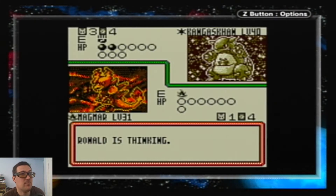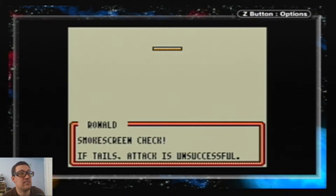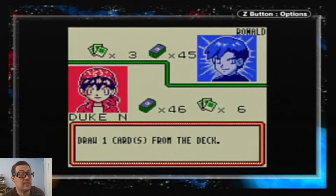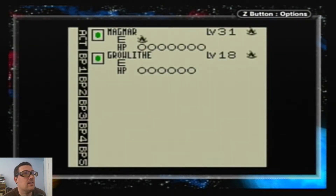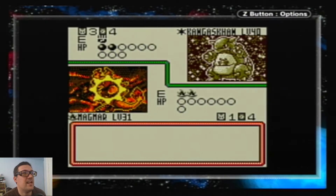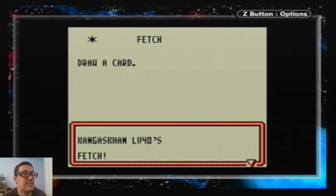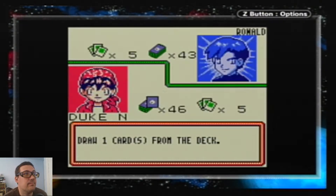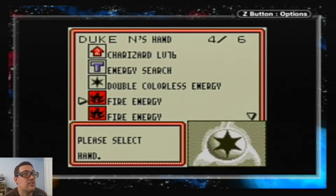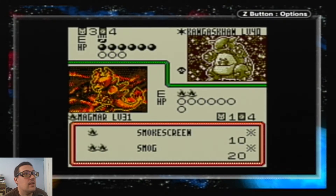I can start off with a Magmar — that's fine, that is one of the best Magmars. I also have Fire Energy for days, so this gets interesting. He's starting off with Kangaskhan, which is actually a big staple of his thing — putting out a wall Pokémon, especially Kangaskhan, so he can start drawing cards and power up everyone else. We're going to do a little Smokescreen and slowly whittle him down. Get Smog and poison him and we will be ecstatic!